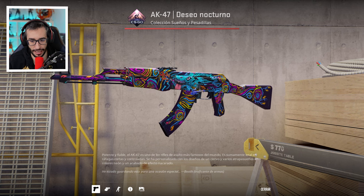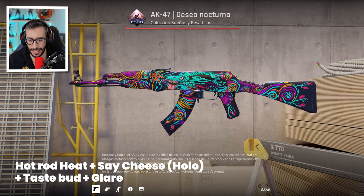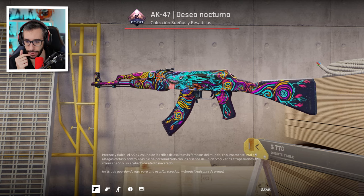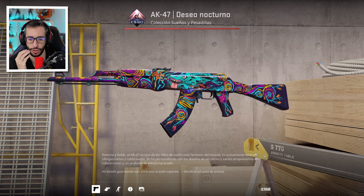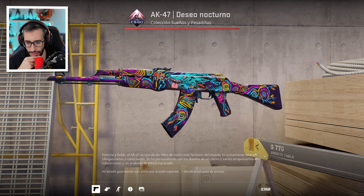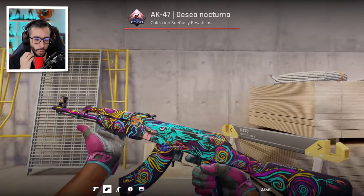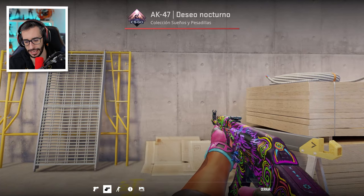Vamos con el AK Nightwish, con la Hot Rot Hit, Say Cheese, Taste Bad y Glare. Joder, el problema que tiene esta skin es que ya resalta mucho por sí misma, que es complicado ver los stickers. Me da esa sensación. Mola también por cierto el WP que tiene ahí pegado. Está guay, pero es que es una AK que te cuesta distinguir si hay stickers o no.